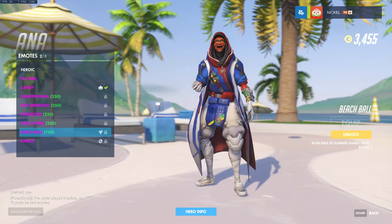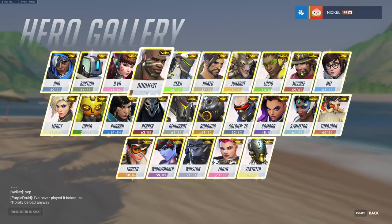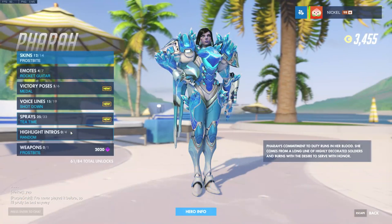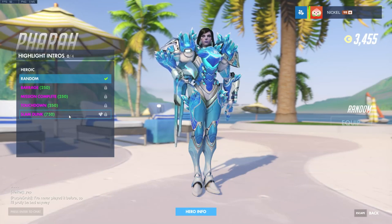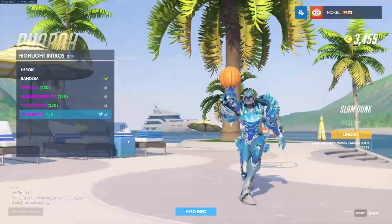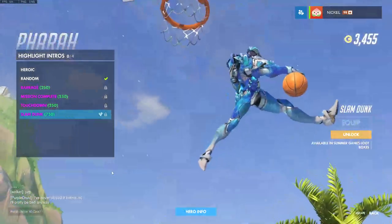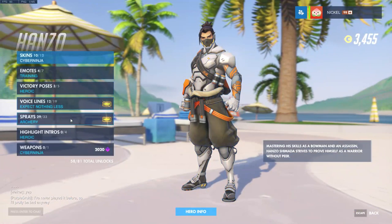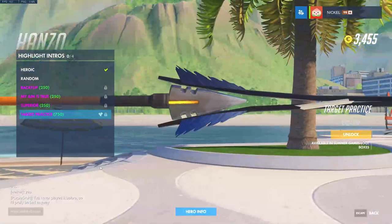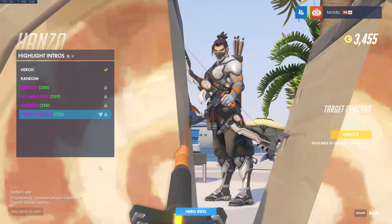Let's check out the highlight intros. The Pharah highlight intro is straight out of the cinematic we just watched — wow, that's an awesome one. There are so many I want to get. Let's check out the Hanzo one — Target Practice. That might actually be even better. Both of them are so good.